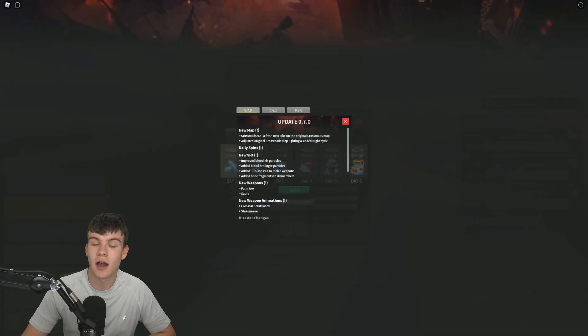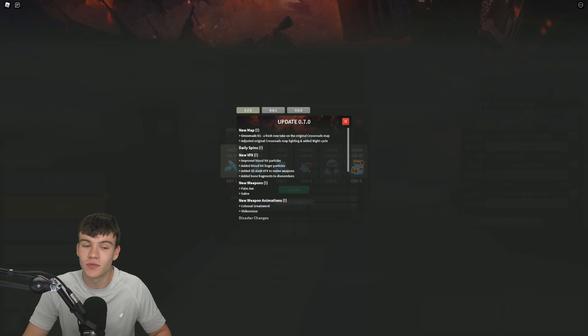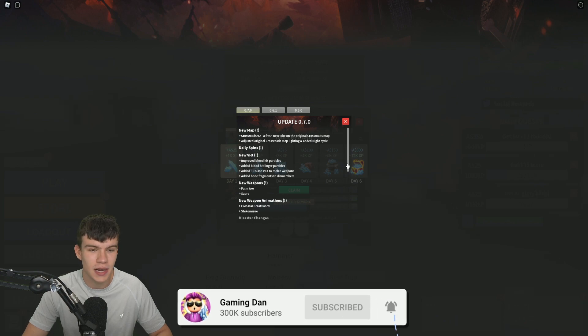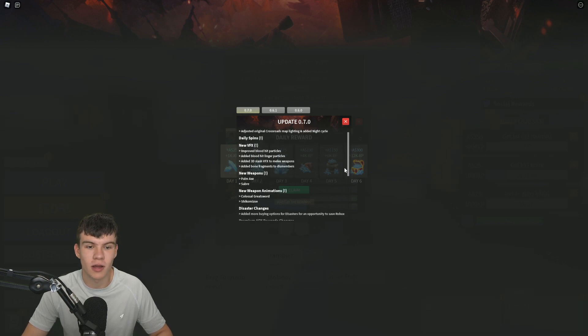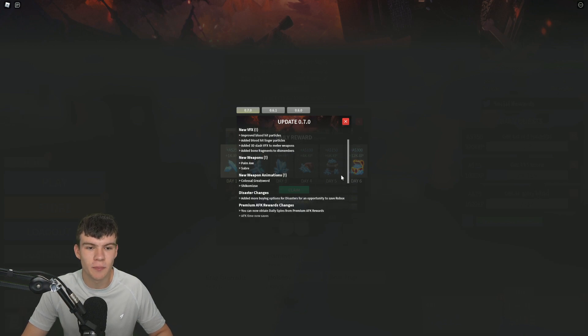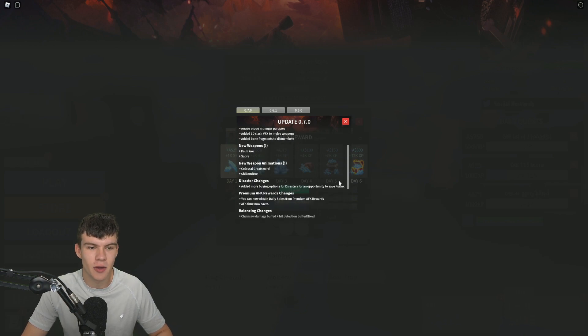Let's check out what's new inside this update. We have a new map — Crossroads V2 — a fresh new take on the original Crossroads map. They've also adjusted the original Crossroads map lighting and added a night cycle, which is cool. They've added daily spins, new VFX, improved blood hit particles, blood hit lingo particles, and 3D slash VFX to melee weapons. They've also added bone fragments to dismemberment.